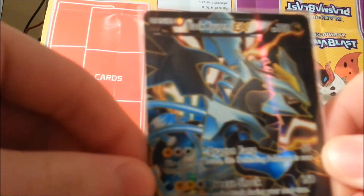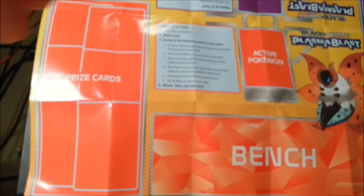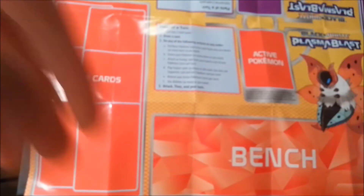That is awesome — full art, so awesome. It takes Water and Electric energies. Just going to put that one aside. The uncommons of this pack are Delibird, Farfetch'd, and Servine. One pack left — let's hope it yields as great results as that one!